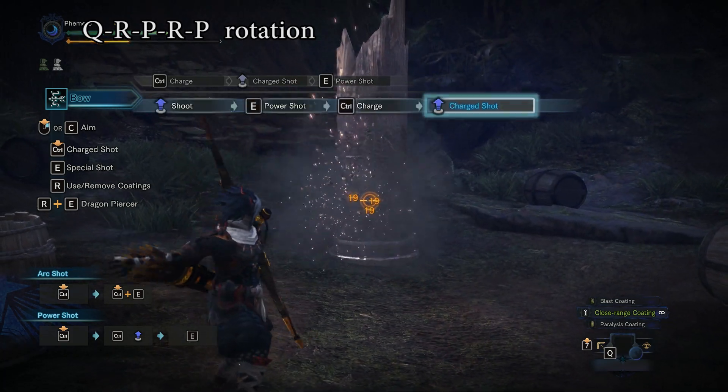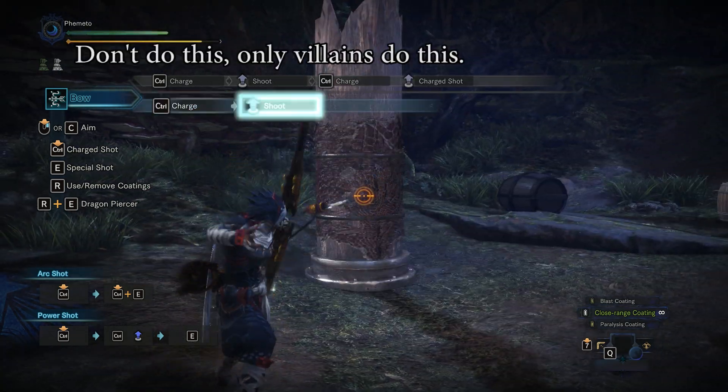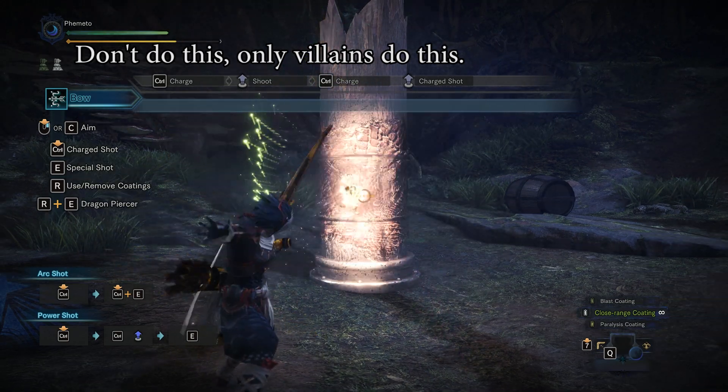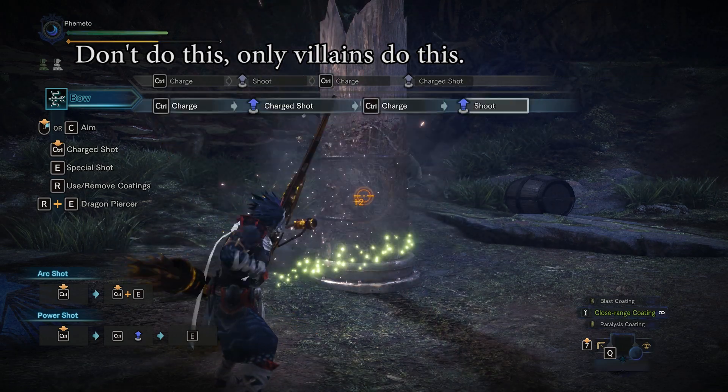Or maybe the monster moved just too far away and you don't have a good shot on the middle Power Shot, so you just use Rapids instead. It's all conditional. So here's the data — do with it as you will.